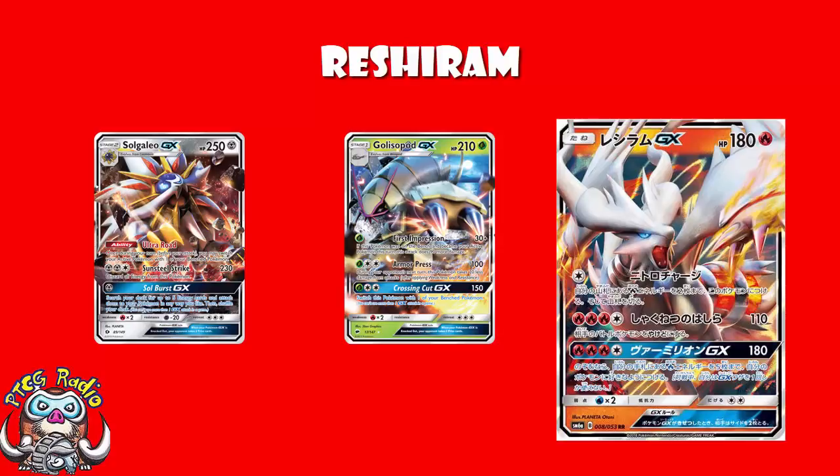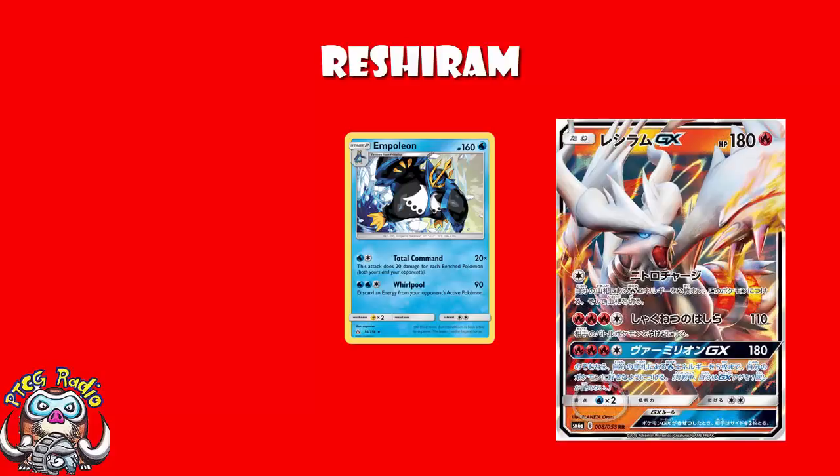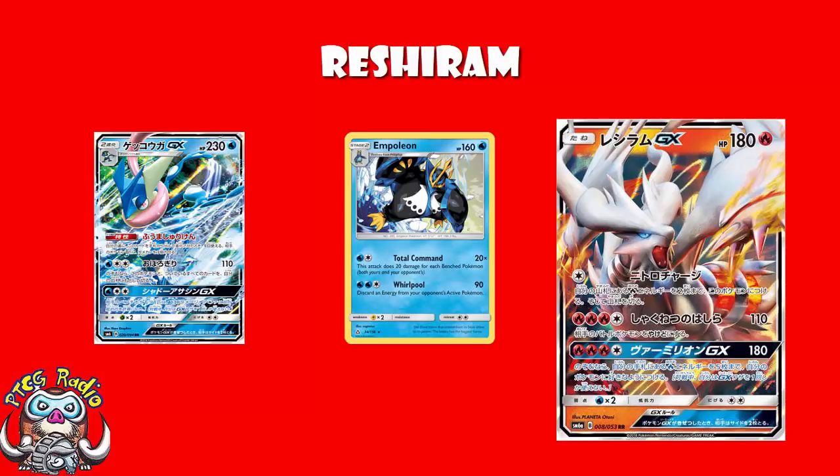Now, in terms of the basics here, you've got 180 HP, which is very high, but that is standard for basic GXs at the moment. Retreat Cost of 2 is the worst in the game. And Weakness to Water — it's alright, it's not terrible. I still think Empoleon's going to be pretty good. And maybe Greninja GX when it comes out is going to be pretty good, although that is the GX I am most undecided about — I really can't decide if I think it's going to be good or not.